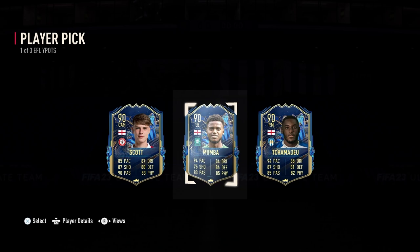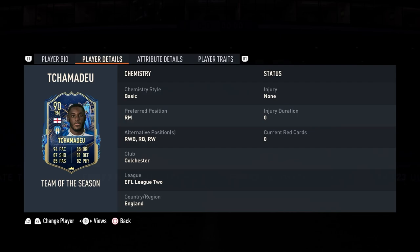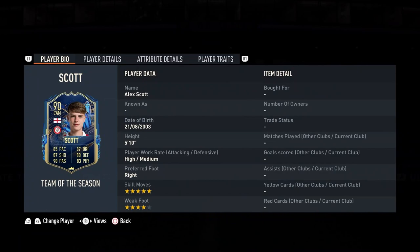So we have the EFL Young Player of the Year vote, and I think my choice is going to be Scott. Mumba looks decent, but he's a left-back and there are lots of great left-back options in the game. Chamadeo looks good as well — another English player, four-star, four-star, can play right-back, right-wing-back, and right-wing. But to me, Scott is the obvious choice.